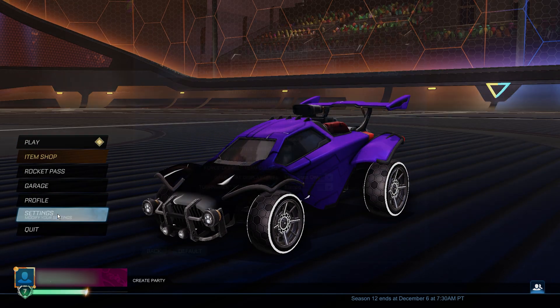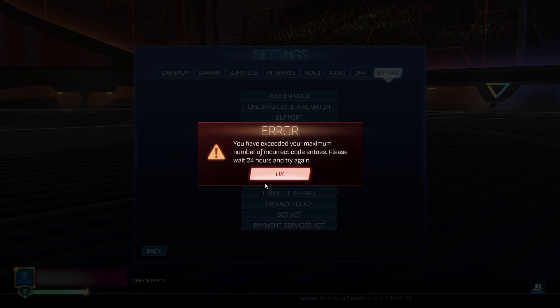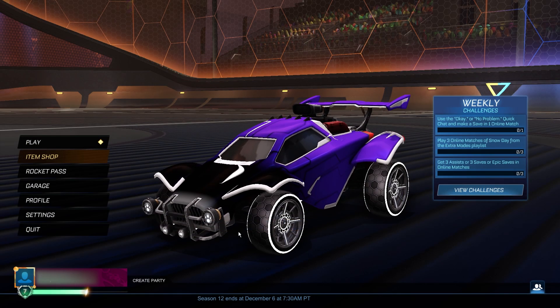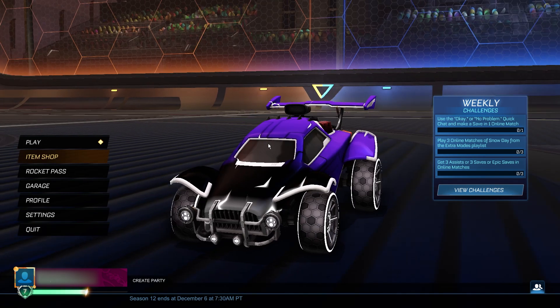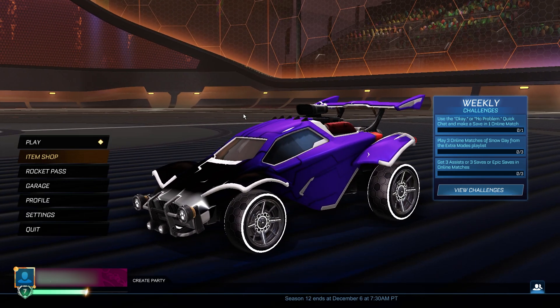You know what would help this car design — a titanium white octane. Luckily that's what the final item of this video is going to be. Go back to settings, extras, redeem code and redeem this titanium white octane. The code is S13TWOctane — capital S, capital T, capital W, capital O. Click OK, go back to the main menu, and there it is — the titanium white octane completely free. Look at that car design — super cool. Make sure you copy all these steps so you can get all these items.